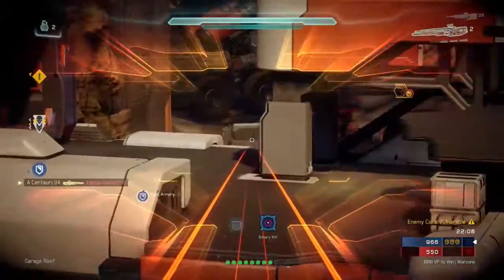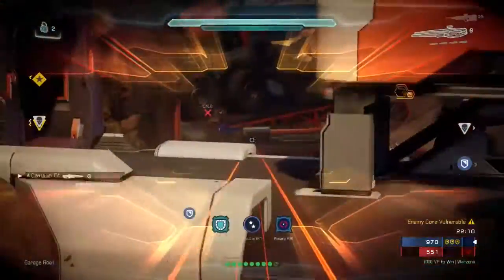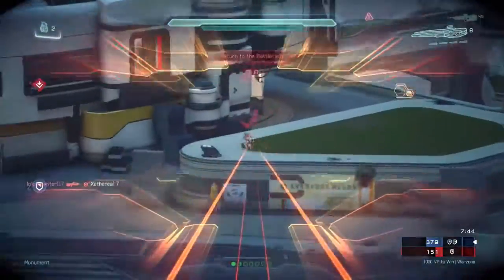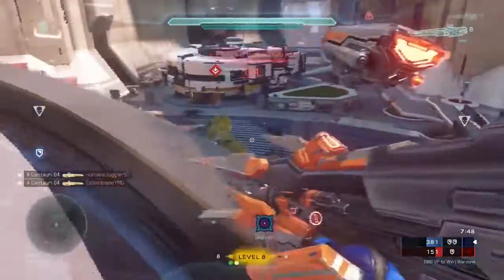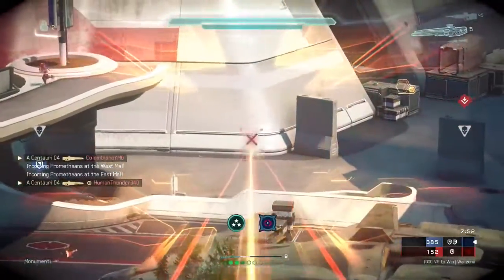I really do like how this weapon looks. I like the orange on it, and the binary rifle itself looks good as it is. I just like that Forerunner technology on there, like I say with all the Forerunner weapons that I use in this game. I just really like that orange glow, and then when they added that orange camo to it, I think it looks even better.